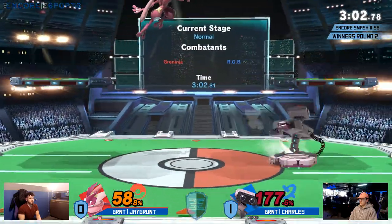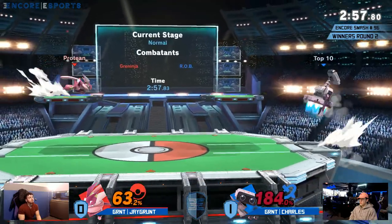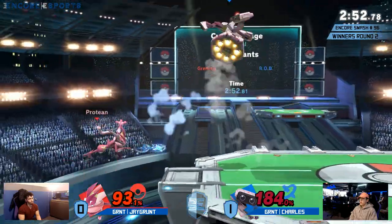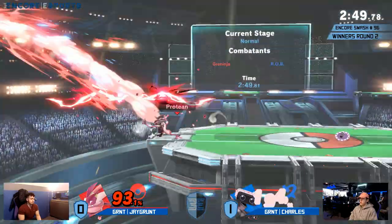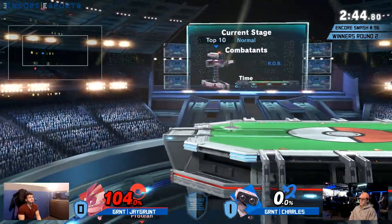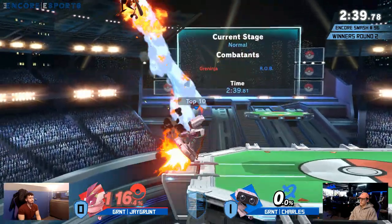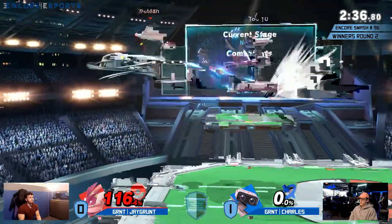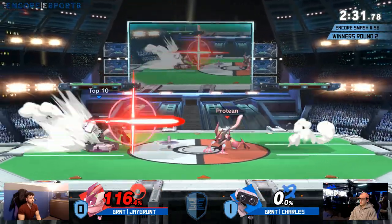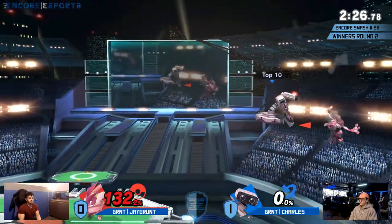Charles has some control and is actually starting to set up his projectile wall that can lead to huge damage. That Robo Beam takes a while to charge up, but when it connects it does a lot of damage — like 20 plus, possibly. That down tilt not locking though; that probably would have been the game, honestly. Good job getting the forward throw on the ledge there, but now Jcrunk is at 104% and trapped at the ledge. There are so many things Charles could do now — one proper read could end Jcrunk. He was doing so well earlier but Charles has been in complete control for the past minute and a half.